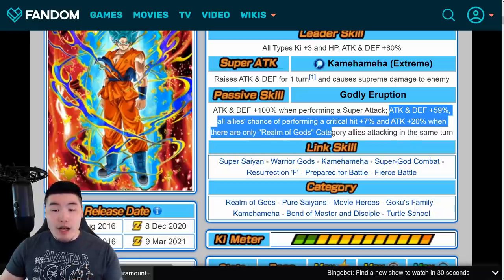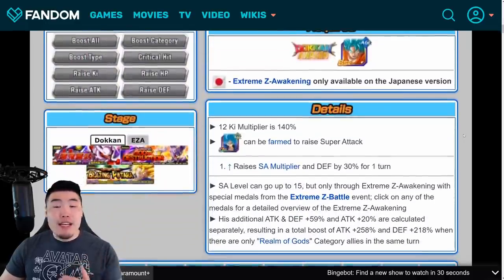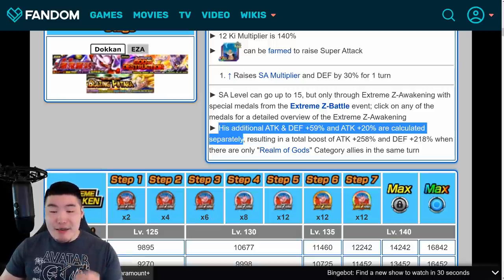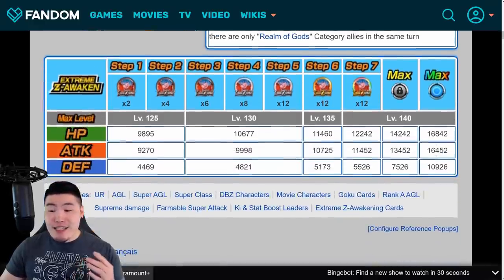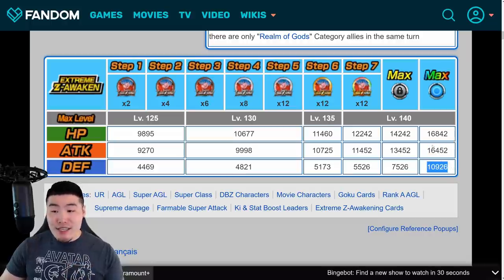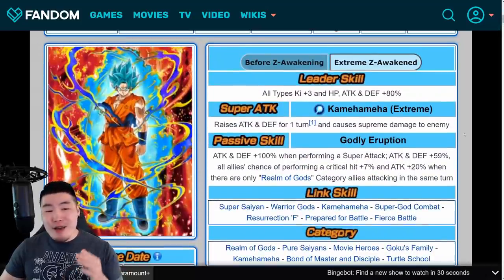And Attack Plus 20% when there are only Realm of Gods category allies attacking in the same turn. So essentially, if you're running a mostly or full Realm of Gods category team, then he's getting a massive, massive boost on his passive. His additional Attack and Defense boost Plus 59% and the Attack Plus 20% are calculated separately, resulting in a total boost of Attack Plus 258% and Defense Plus 218% when there are only Realm of Gods category allies in the same turn. His stats are improved — he gets up to 16,452 Attack, 10,926 Defense, and 16,842 HP. Overall, an amazing Extreme Z Awakening. I'm super happy with how this guy turned out too.